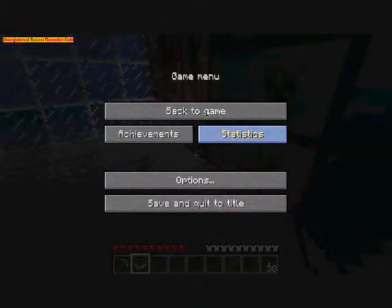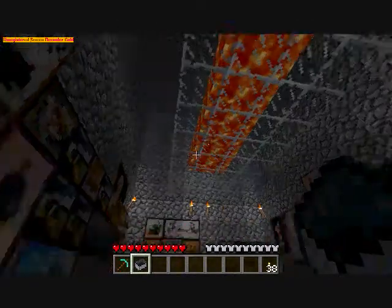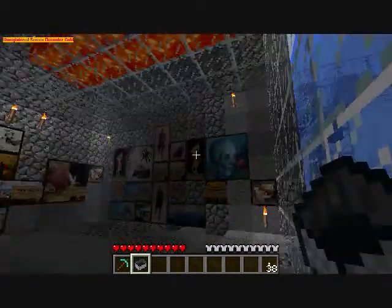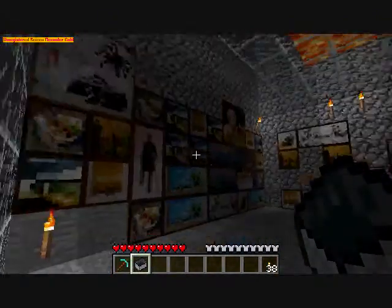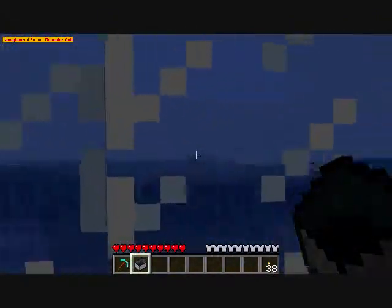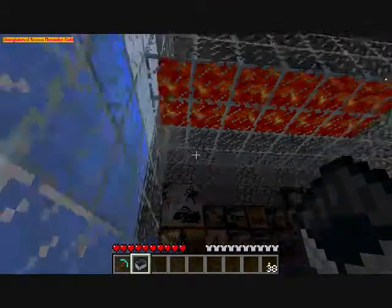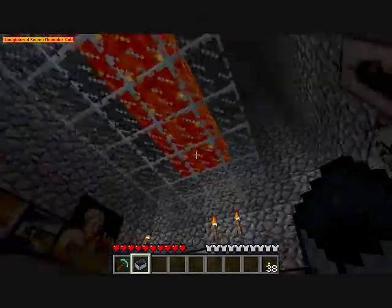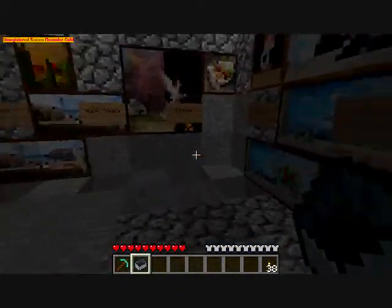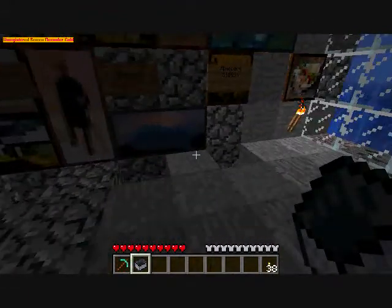Hey guys, I was playing that survival island scenario and I messed it up and it put me in a random spot. I saw this, so I dug this out and put glass there and put lava there just for looks. I have some rooms that I'm going to show you — this isn't even close to done, I'm still working on it.